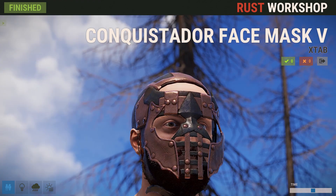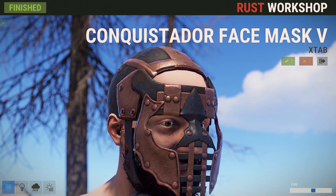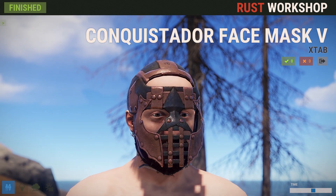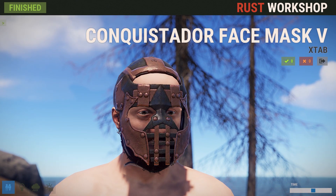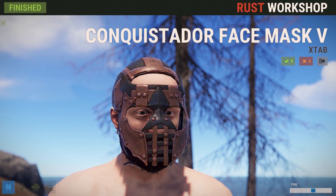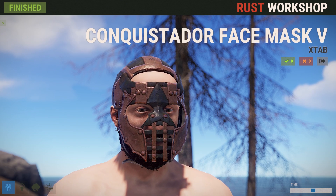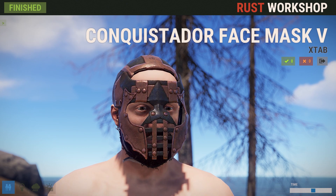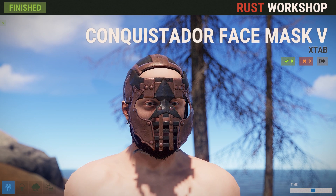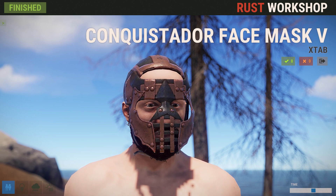Next up we've got the Conquistador Face Mask version five by Stab and Crew. It's very different looking — it has this kind of copper look to it which is a little unique. It doesn't really say conquistador to me; it kind of has a weird mesh in front that almost looks like a muzzle. I can see the arrow on the face and I think that looks really great — it's a beautiful skin — I just don't know that it screams Spanish Inquisition. You guys will have to let me know if there's something I'm missing.